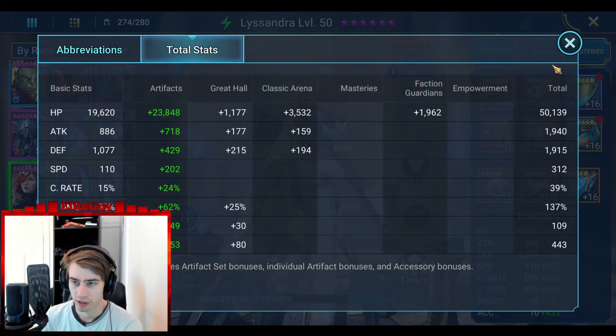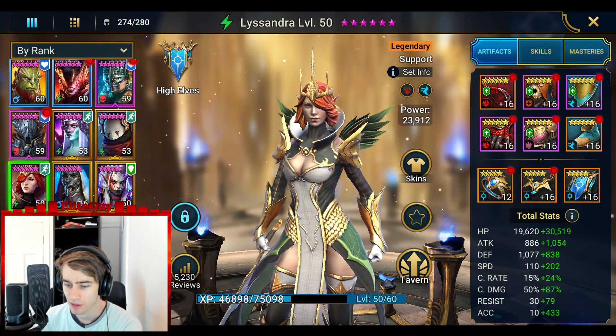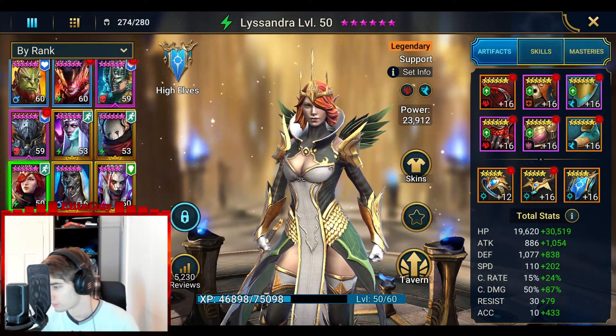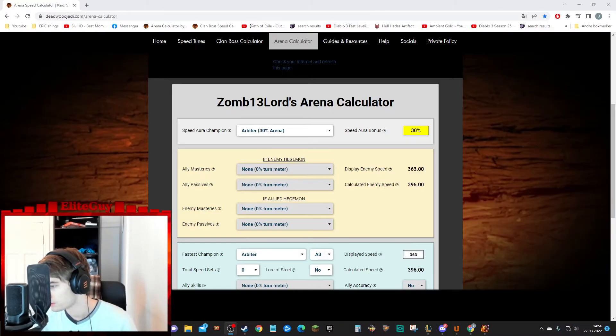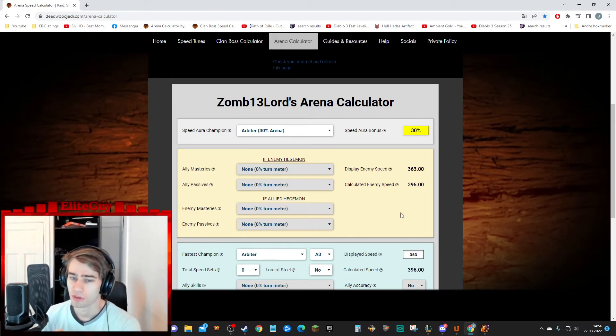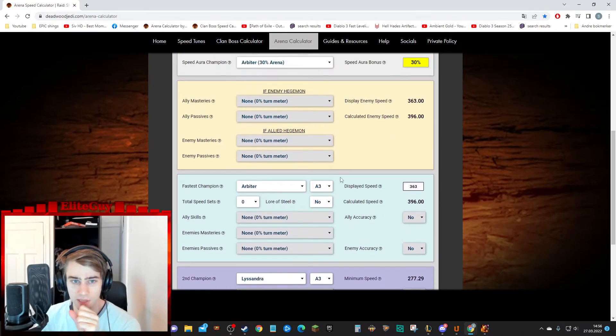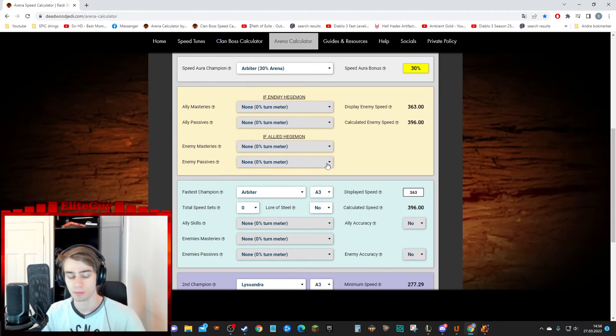My build is at 312 speed. I actually don't need her to be that fast. I have an arena calculator up there — let me show you guys. My Arbiter is really fast at 363 speed. This calculator is basically speed tuning my team. So if the enemy Arbiter is 362 speed, then I will still go first with all my champions if I follow this.